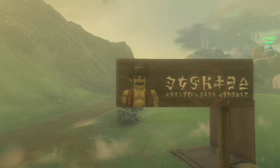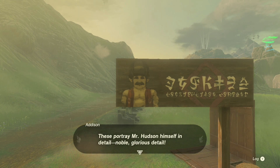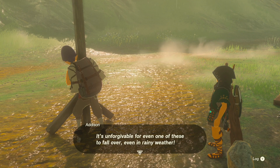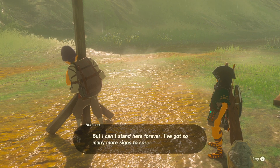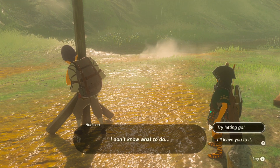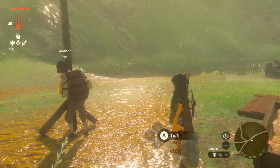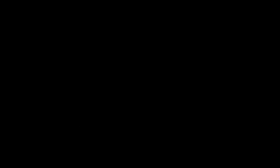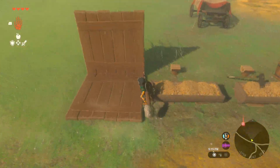Hey, I'm right in the middle of President Hudson's epic tale of heroism! President Hudson gave me an extra special mission — to put up these signs all over the place to let everyone know that Hudson Construction is a big deal. These aren't your ordinary signs — they portray Mr. Hudson himself in noble, glorious detail. It's unforgivable for even one of these to fall over, even in rainy weather. And so I pledge to support him. But I can't stand here forever — I've got so many more signs to spread around. I don't know what to do. Try letting go.